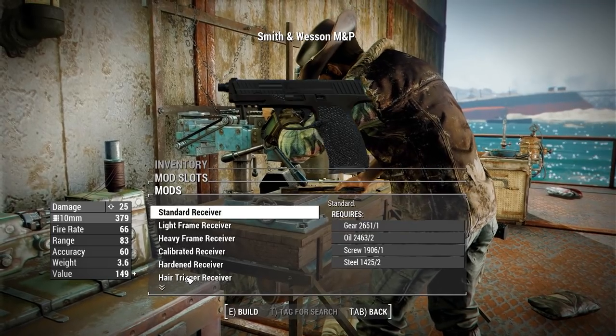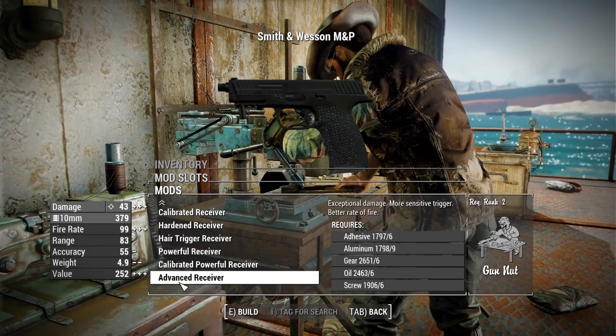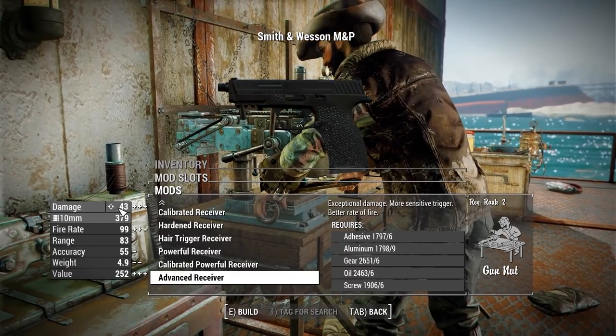Finally we have receivers from standard all the way up to advanced, giving us a base damage of 25 and a maximum damage of 43 with the receiver — and you can push that higher with the ammo conversions.